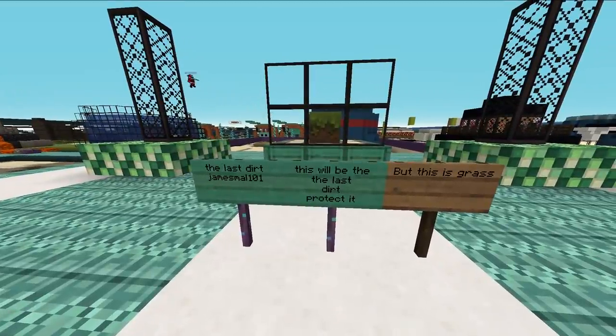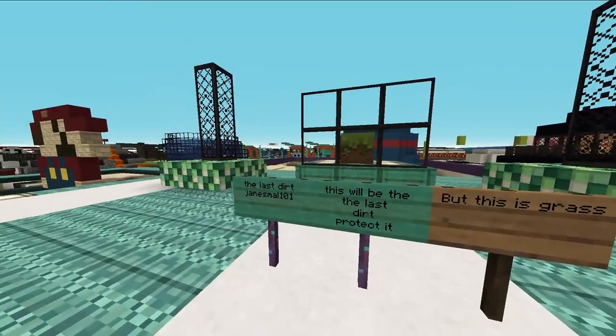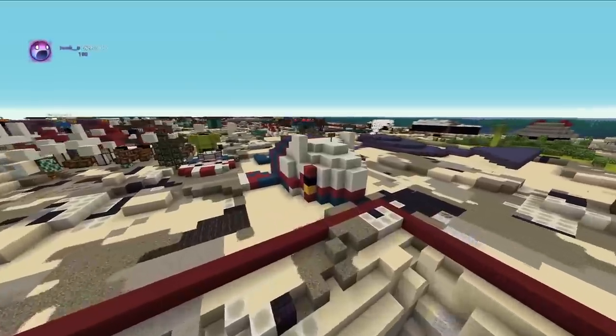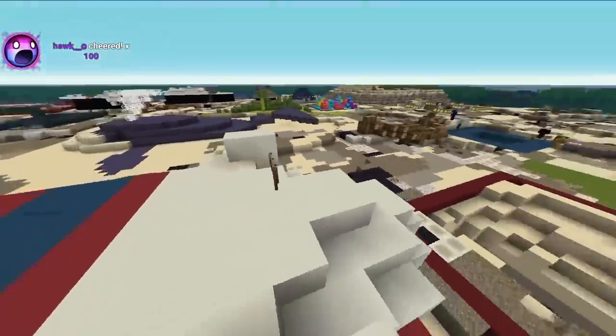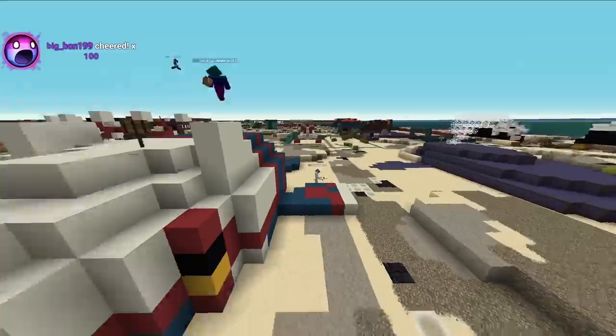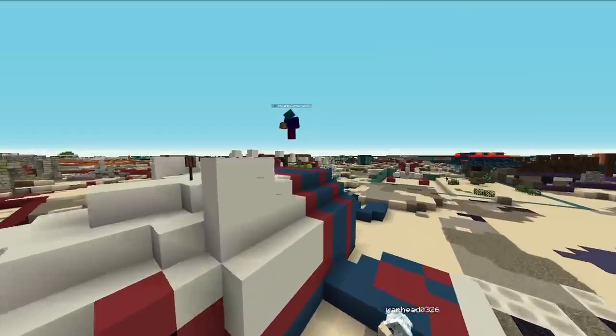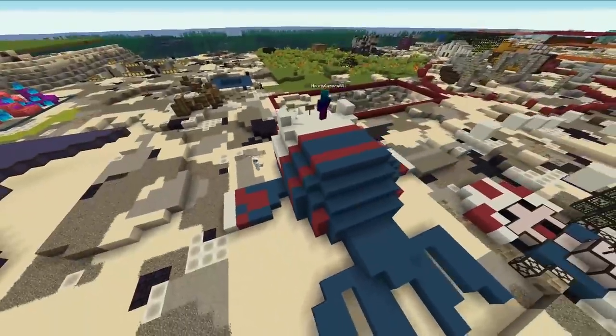The last dirt. This will be the last dirt — protect it. But this is grass, it's not even dirt. Here's a beached Kyogre. Oh no. Please help, I can't breathe. Is it like when an actual whale is beached or something? Do we have to be worried that this guy's just going to explode?